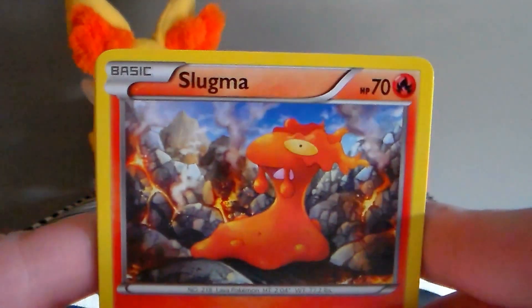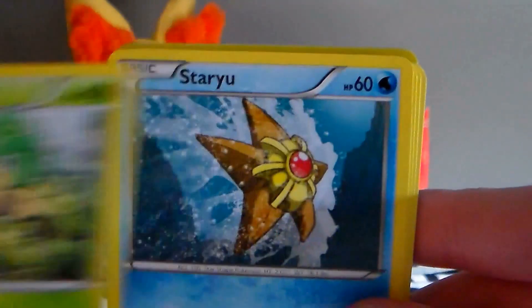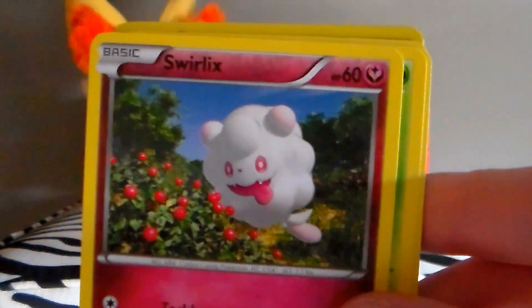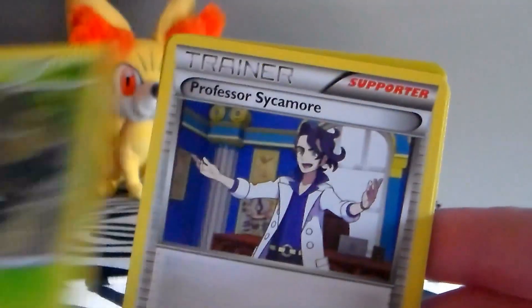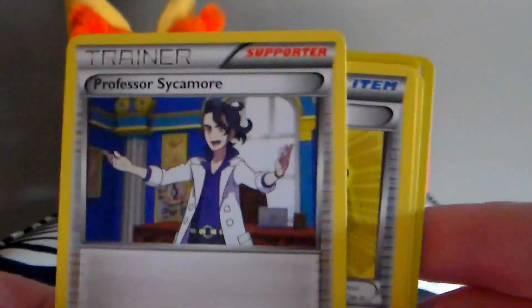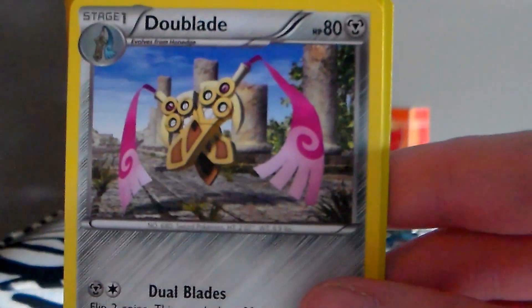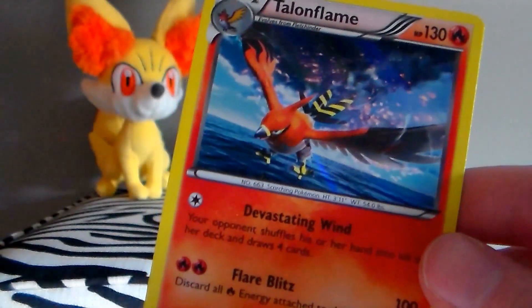From the Eviltal XY pack, we get a Slugma, a Panthage, Staryo, Sporlax, Scarabug, Professor Sycamore, a Hard Charm, a Dewblade, a Reverse Wigglytuff, and a Hollow Rare Talonflame.